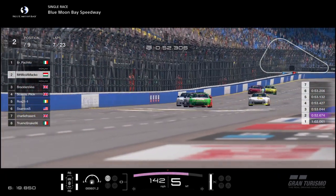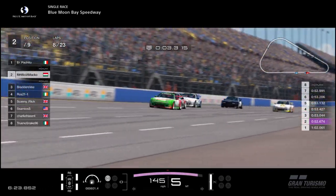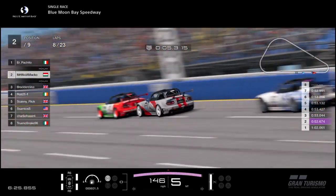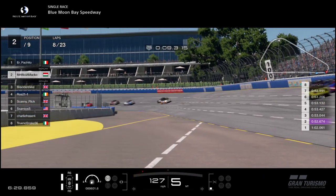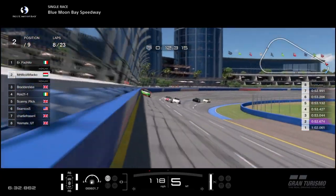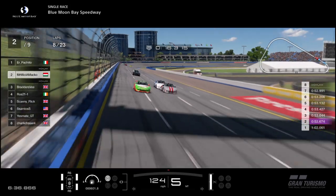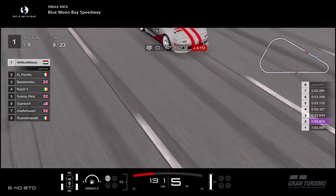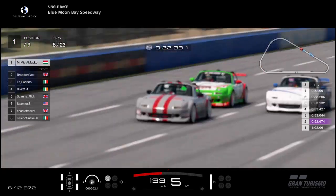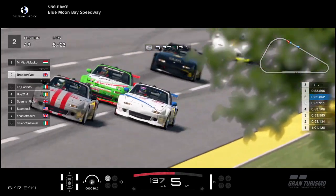Even though the top 5 do battle, they often find themselves still bump drafting while fighting. Mako is bump drafting Pakito — the championship leader — Scanny on the inside, which is only going to hold him up. And Pakito goes into the wall! That might be helpful for the 2nd pack. You can see them fighting in the background — Yesmate right on the inside — while Mako takes the lead after Pakito's mistake, and Braders V follows him through and will surely now work with the Hungarian.